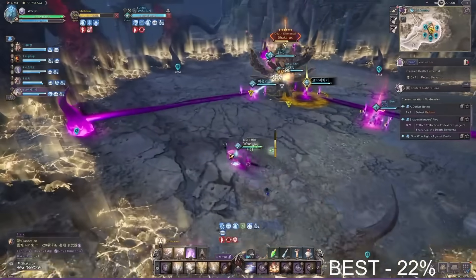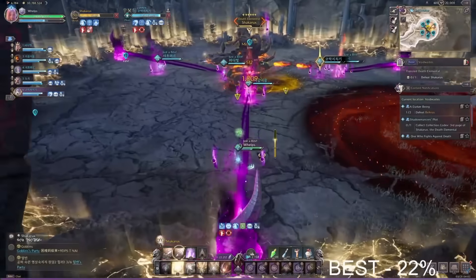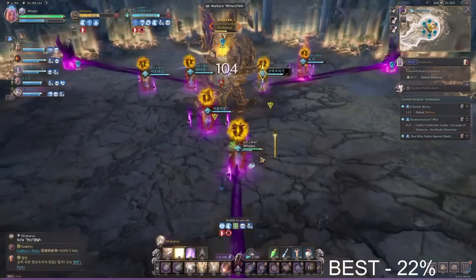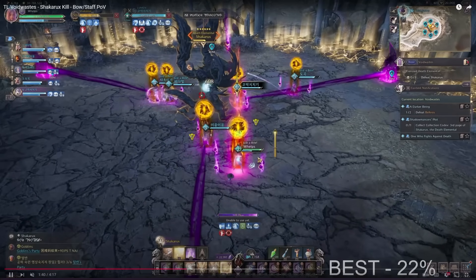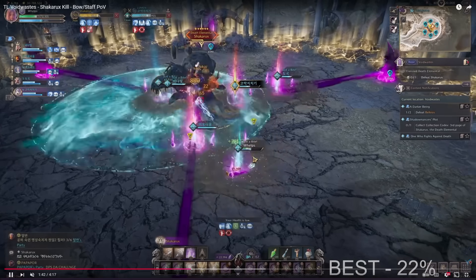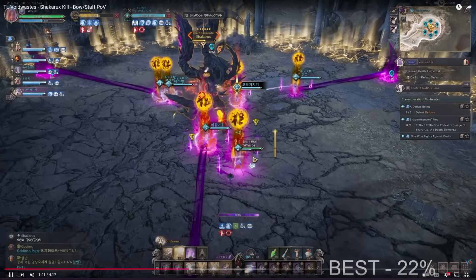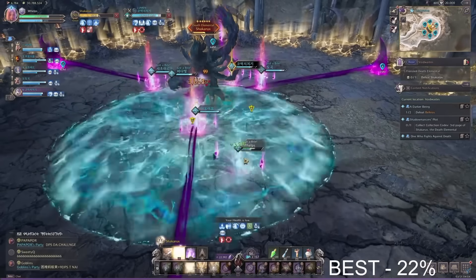There's one more mechanic you only see if your DPS is really slow: everyone gets a yellow orb on their head that does a lot of damage, so everyone needs to be topped up. Get close to the boss to be in range of the AoE heal, making it easier for the healer. Healers, make sure everyone is at full HP — this may also be an HP check, so if you're getting one-shot your HP is too low. The skill damage resist trait can also help mitigate the damage.